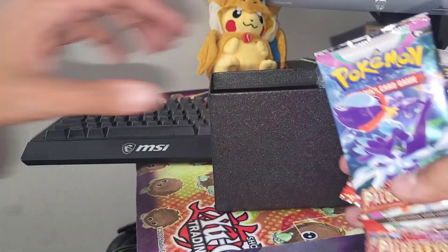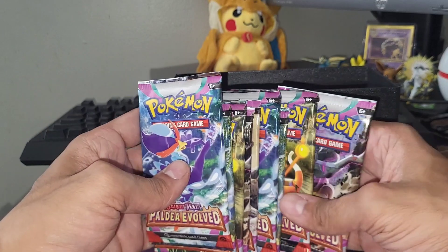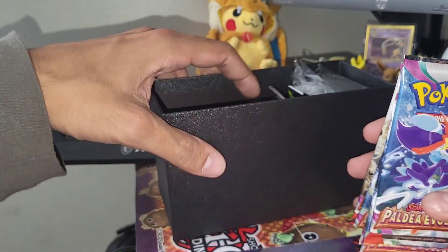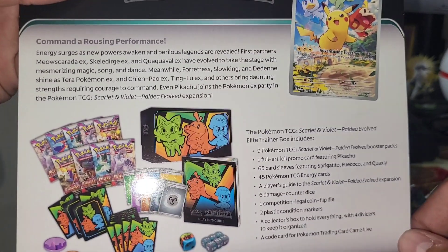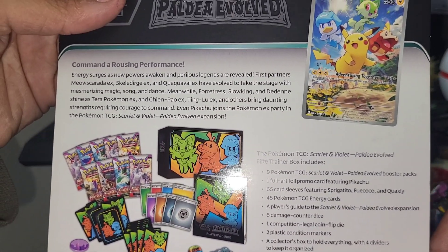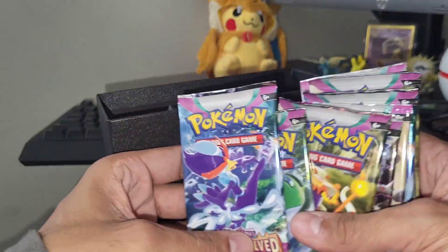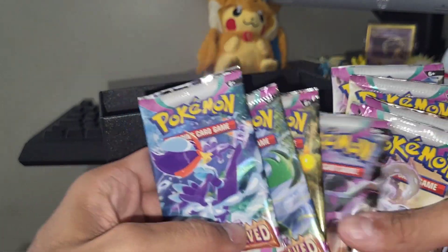Hold on — what the heck? Did I get skimped? One, two, three, four, five, six, seven, eight, nine. So there's supposed to be ten. Yo, did I really just get skimped? Oh wait, it is only supposed to come with nine. That's weird — could have just made it an even ten, but whatever. Okay, so we do have all of the packs that we were supposed to get. Has all of the brand new final evolution starters on the front.